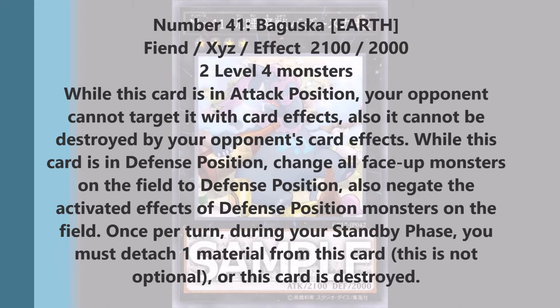His maintenance cost is once per turn during your standby phase you have to detach a material from this card, or this card is destroyed — no option, he has to stay on the field. Luckily it's not like Acid Golem where you're forced to keep it on board and take 2000 damage every turn. This is something way better.